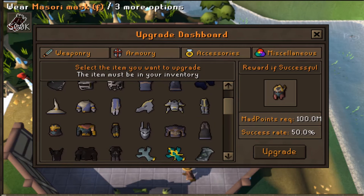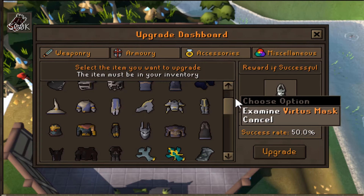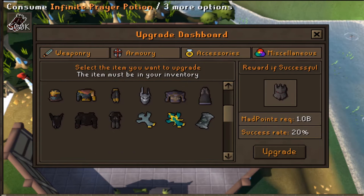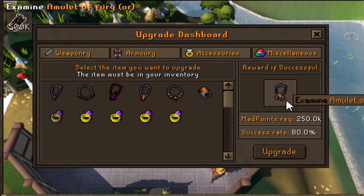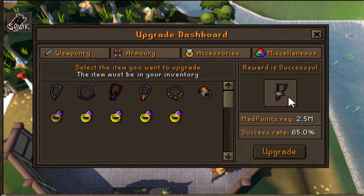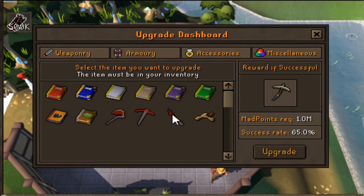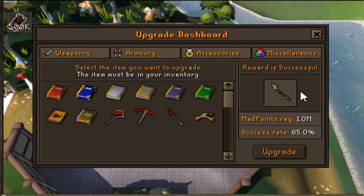For example, I can upgrade my Masori - I actually upgraded it into Fortified Masori on here. Ancestral gives you Twisted Ancestral. Ancient Ceremonial can be upgraded into Virtus. Dragon Guard can be upgraded into Sanguine Torva, which is what I'm currently wearing. There's even accessories you can upgrade - Fury can be turned into Fury Ornament Kit, and I'm pretty sure this actually has better stats, so it's not only cosmetic. You can even turn Dragon Axes, Pickaxes, Harpoons into the Ornament version, which are essentially just better versions of them. Loads of cool stuff on this upgrade table.